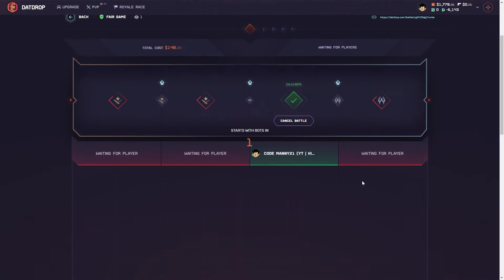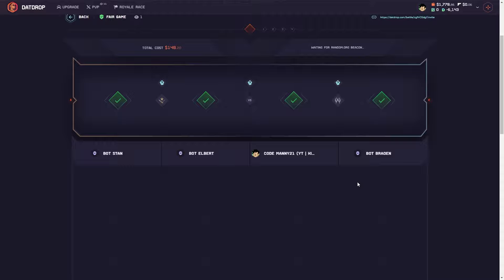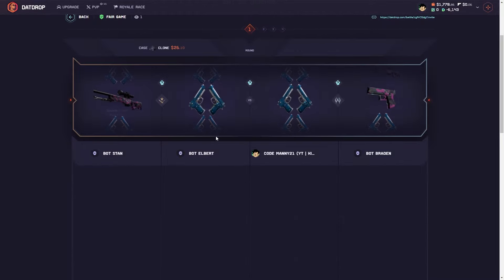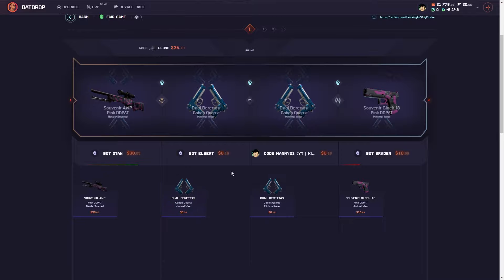Alright, we're dropping into a $148 battle here. We got a bunch of cases ranging from about $25 to $50. We're starting with the Gloves Off case — okay, not too crazy. I've got a little 20 lead on them.